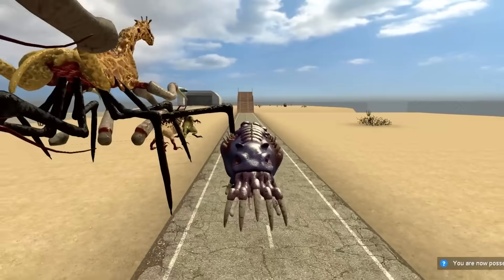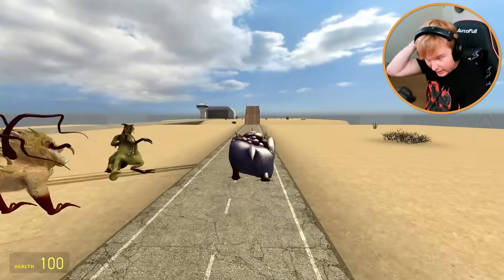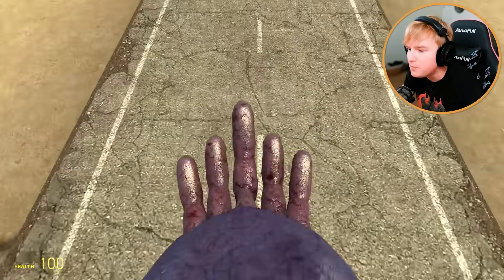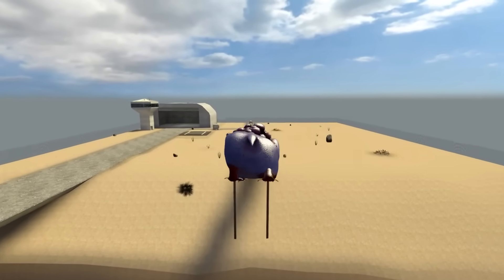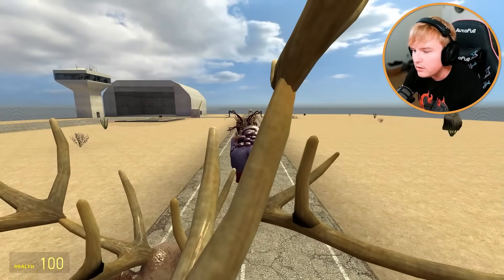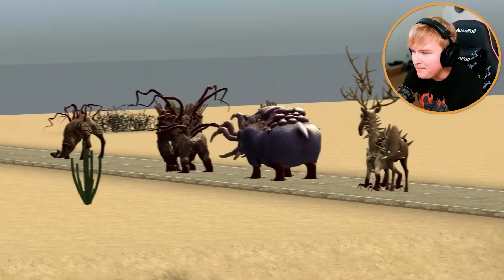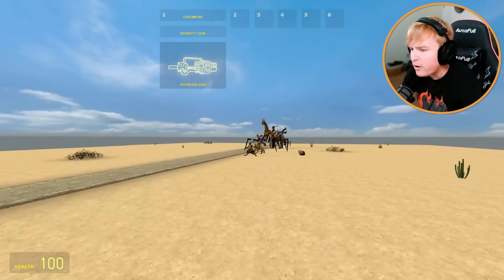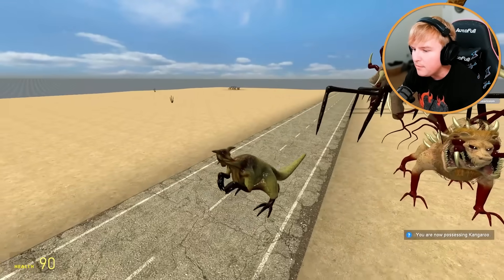Hippo's turn — here we go, three, two... it's so slow, it looks like a pancake from the back. That was the most anti-climactic jump I think I've ever seen. It's behind the gorilla but in front of the deer and wolf — whatever.